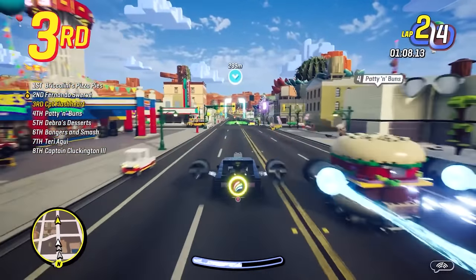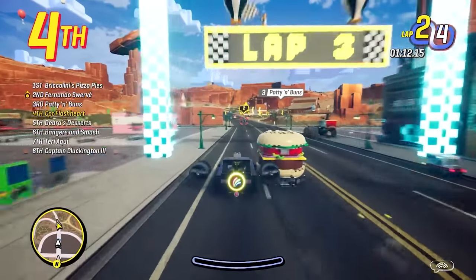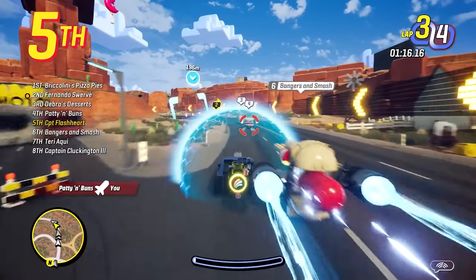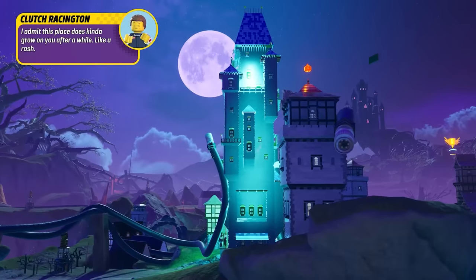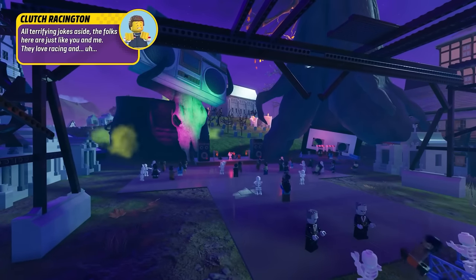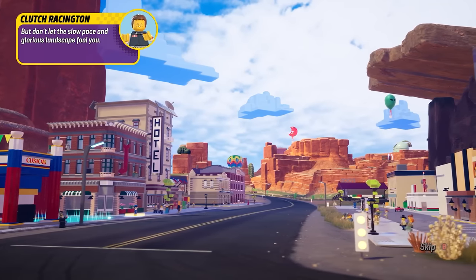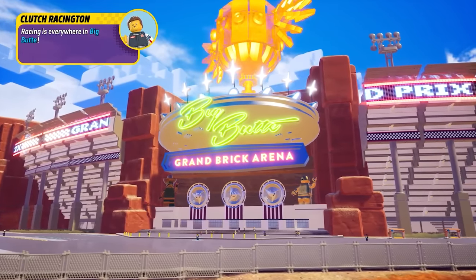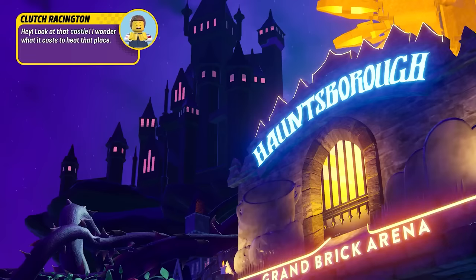Sonic and All-Stars Racing Transformed's similarly mighty take on morphing motors may give you some idea of what to expect — their brands of multi-terrain vehicle-swapping racing around regularly crazy courses while blasting opponents with weapons are very alike. 2K Drive also definitely deviates from the Horizon brand of Lego racing in terms of scale. It's far more akin to Hot Wheels Unleashed: there's an effective feeling that bucketfuls of Lego have been assembled within life-sized environments, with huge non-Lego items like tools, tyres and tree roots scattered amongst colourful plastic dioramas in each of its four separate open worlds.